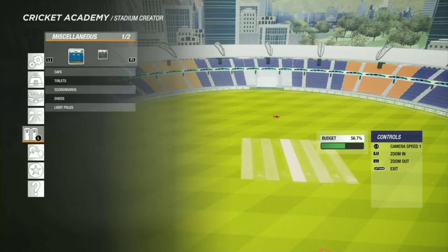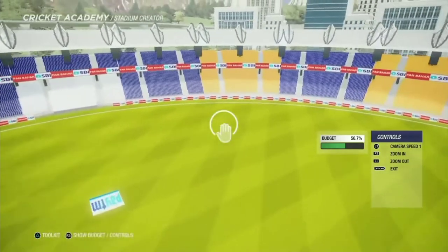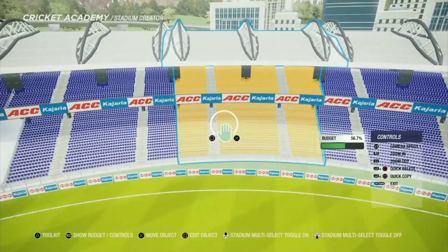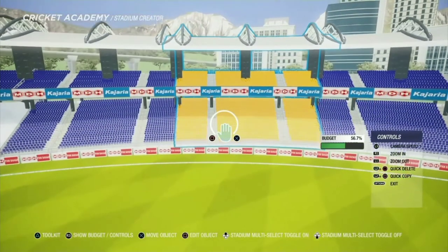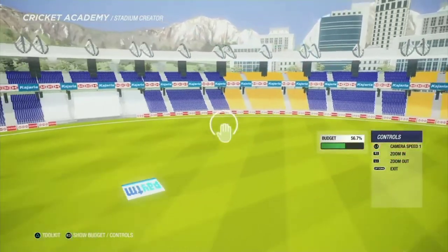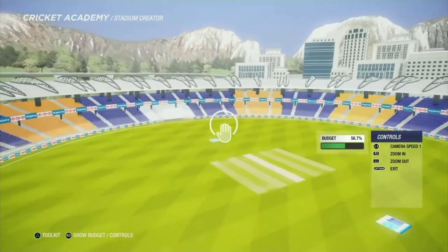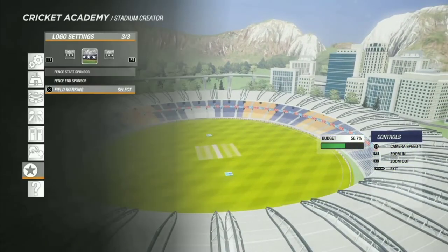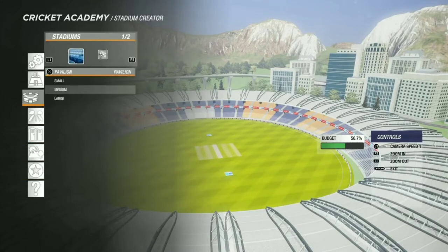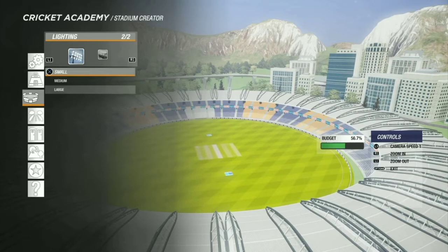Now adding the sponsor things — that will take some time so I'm pausing and resuming when it's done. I'll add the sponsors which are currently on the real-life stadium. The ground sponsorship and field markings I've put in as you can see. Now let's add lights.